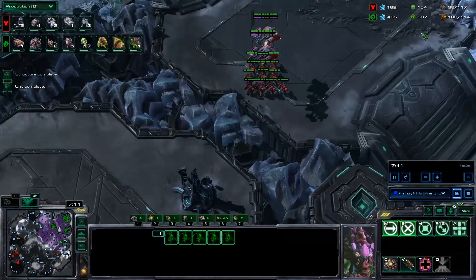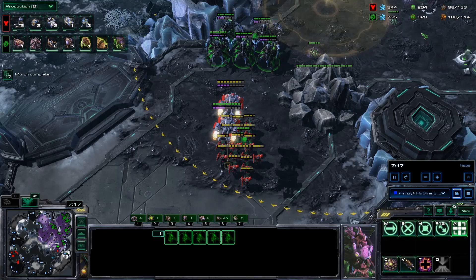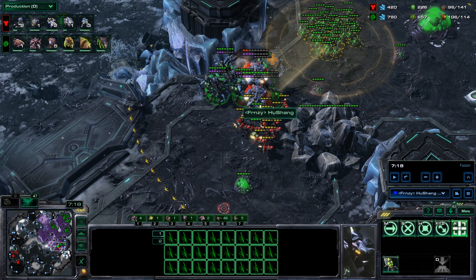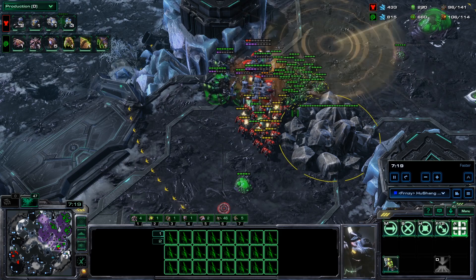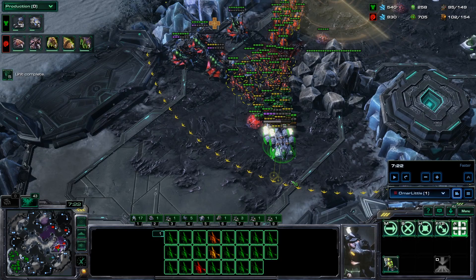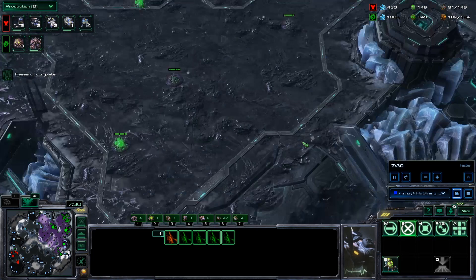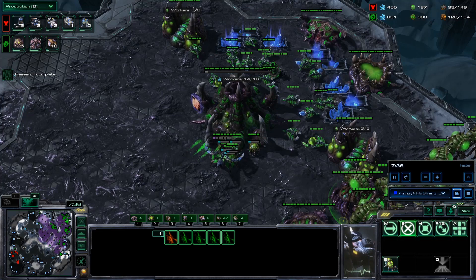Getting our infestation pit pretty fast since we're going for quick upgrades with no other tech. Here is my micro mistake: I wanted the queens to pick off the medivacs, then bring in the lings to make him feel like he can commit, then surround the marines and snipe the medivacs. But since I have them in the choke point and he blocks it — which is pretty smart — my lings can't get through, so I have to move the queens. We don't snipe both medivacs, but it's still a great engagement for us.